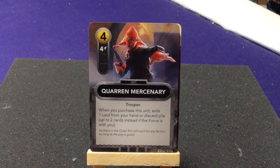Two copies of the Quarren Mercenary who's a Trooper — when you purchase this unit, exile one card from your hand or discard pile, or up to two cards instead if the force is with you. Two copies of the HWK-290 Transport — exile this unit to repair up to four damage from your base.